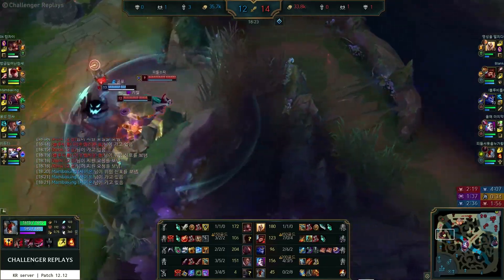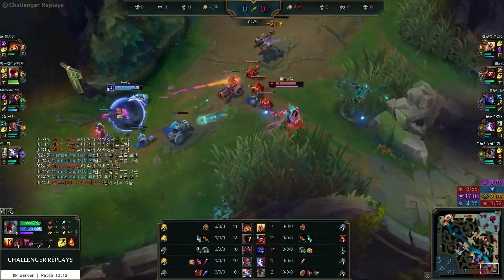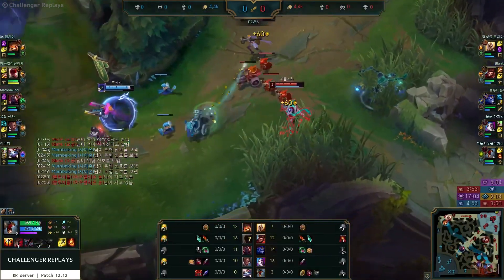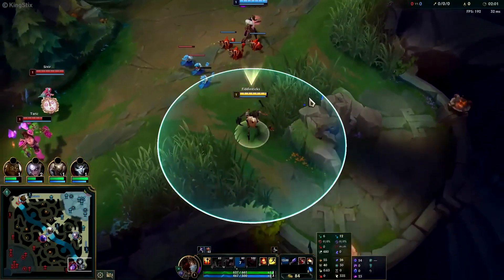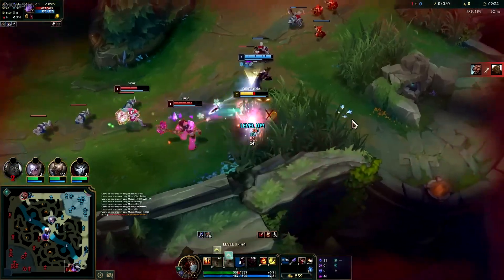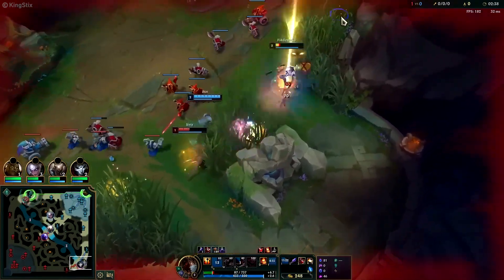Fiddlesticks truly comes online once he hits level 6, so until then you will be focusing on farming alongside your ADC and letting them scale. This means you'll poke out the enemy every once in a while with your E while you wait to become the strongest and best version of yourself. In lane, you'll be able to use your Q fear to keep enemies away from your ADC while they continue to farm throughout the laning phase.